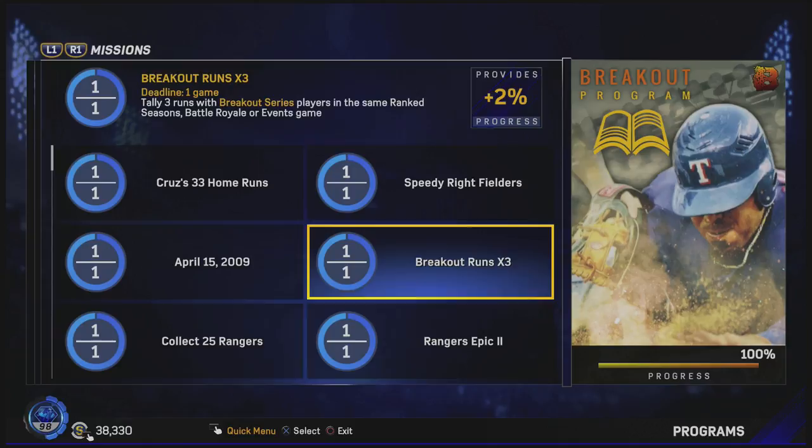Next, we have breakout runs times three. So this one's not bad. If you have a lot of breakout series players already on your team, I didn't realize when I got this one because I wasn't going after it — I was trying to get the home runs and we eventually just got it from playing the game. So you got to do this one online, but if you have a few breakout series players on your team already, this one will just come to you.